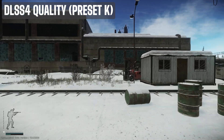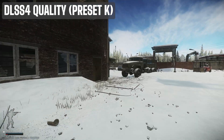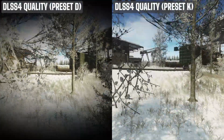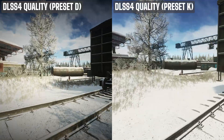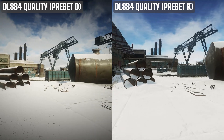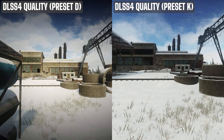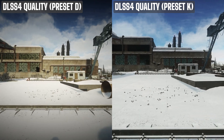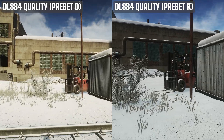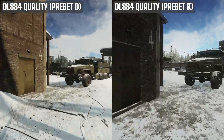For me, the biggest improvement with the new version is how it handles object edges. With the older preset D, textures tend to become slightly softer and wires and fences might even flicker a bit. In contrast, preset K retains more sharpness without over-sharpening or introducing artifacts, resulting in much cleaner and crisper outlines. That said, I did notice one minor downside on maps with dense foliage like Woods or Shoreline — there is a subtle shimmer or flickering in the distance, particularly on trees and shadows. Personally, the benefits far outweigh this drawback, but I wanted to mention it so you know what to expect.